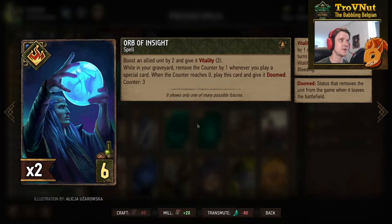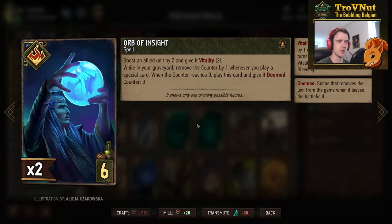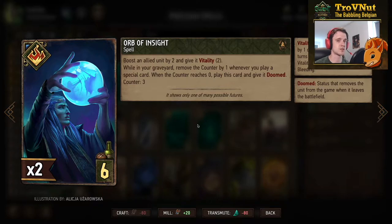Now we have the Orbs of Insight, the very special card that most of this deck is built around. You boost an allied unit by two and give it two Vitality — only four points for a six-provision special card, which sounds odd. But while in your graveyard, it removes a counter by one whenever you play a special card. This card has a counter of three, and when the counter reaches zero you play it again, essentially giving you two special cards for the price of one. It also gains Doomed so it can't be used again — but you can get more with the Elven Seers and the Dolblatana Sorceresses, so there are definitely a lot of options.